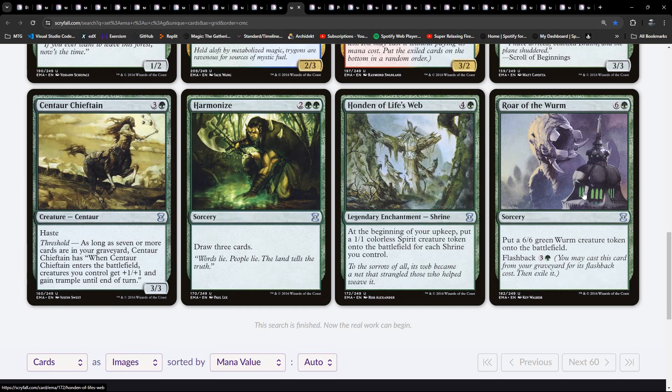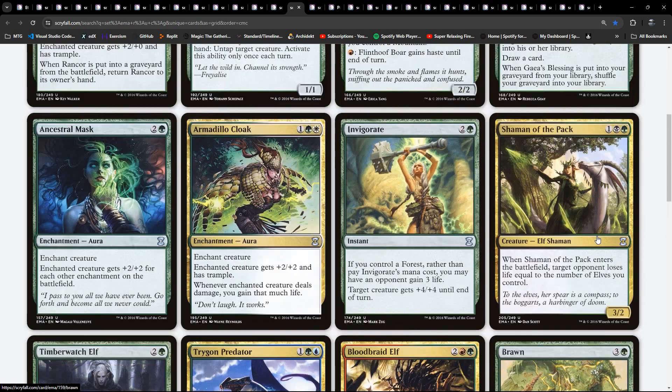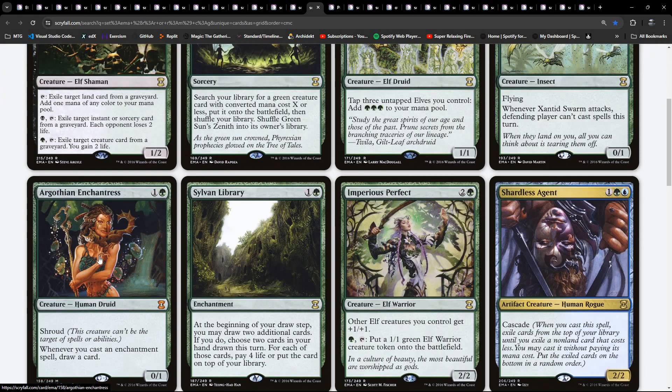Well we already saw Deathrite Shaman. And Green Sun's Zenith is here. Heritage Druid. These are our rares and mythics. Enchantress - you probably already guessed what colours the enchantments deck is in. Survival of the Fittest. Natural Order. Regal Force. And Maelstrom Wanderer, which we've already seen.